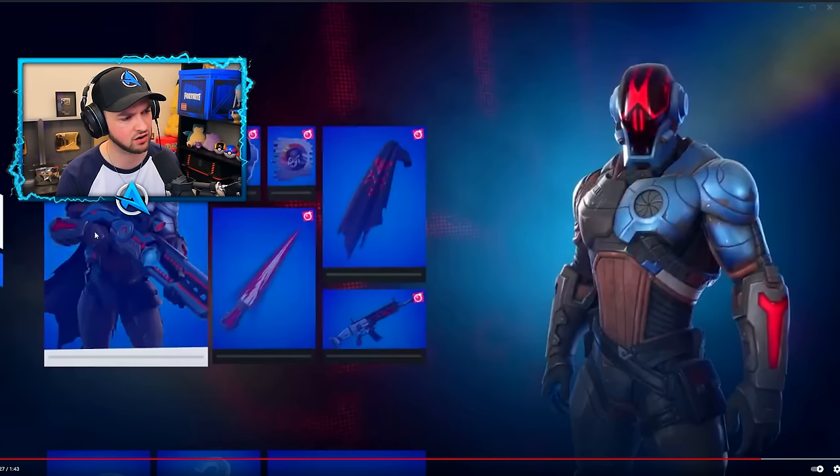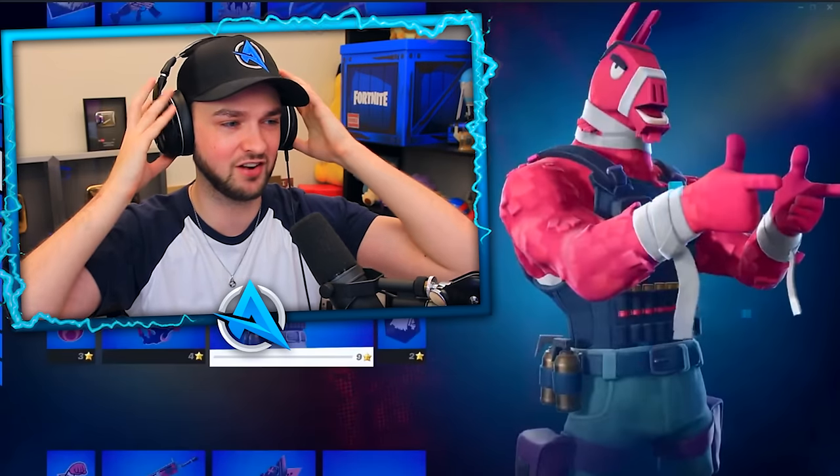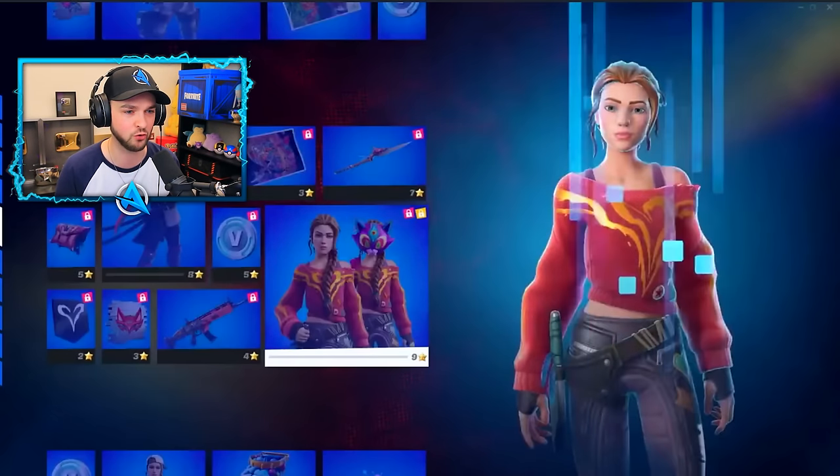Weapon wrap — is that a new weapon he's holding in his hands as well? We are getting the Foundation. Another llama skin — because why not? He looks so beefy.